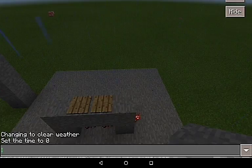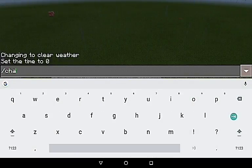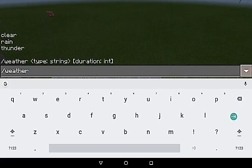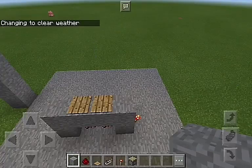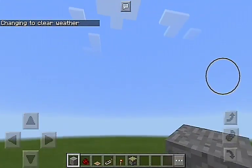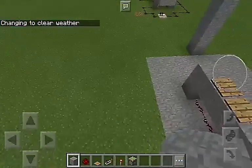Stupid rain, I hate you. I hate your rain. Now I'm gonna have to change — W-E-A-T-H-E-R-C-L-E-A-R. Boom, that's how we do that. Sun also setting. Oh, I think I have always-day turned off on this map, yeah.